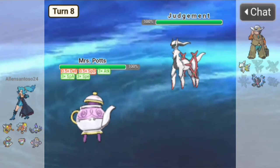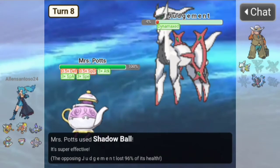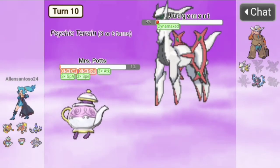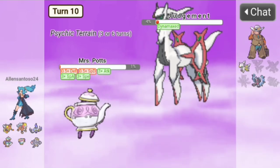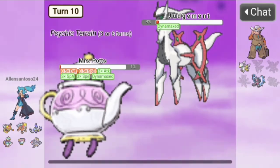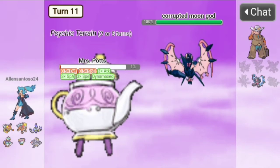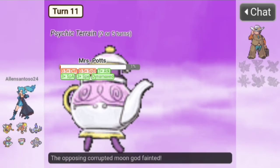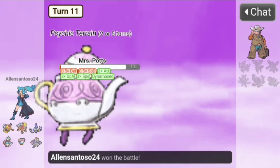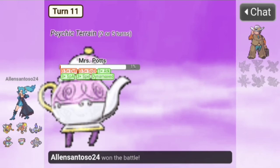They go to Arceus — Shadow Ball. They Dynamax, we Shadow Ball again and nearly take it out, Max Hailstorm hits but we have the Sash. Max Phantasm on Arceus — no priority for you, goodbye Arceus! It's a sweep — corrupted moon god, you're dead! A 6-0 sweep, so impressive what Shell Smash can do. Mrs. Potts with two Shell Smashes had an incredible game!